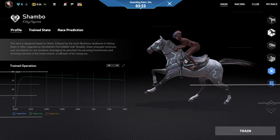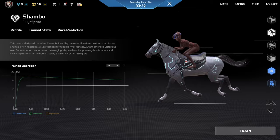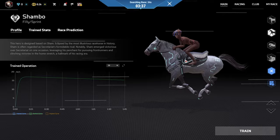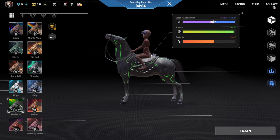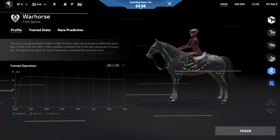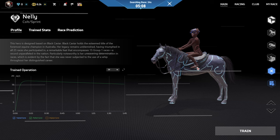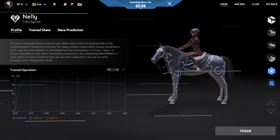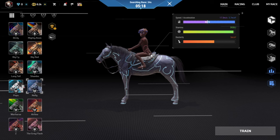I kind of want to go look at the other horses and see some quick facts about them. I was about to ask if Shambo was based on Sham — and then I read: 'This hero is designed based on Sham.' Sham is often regarded as Secretariat's formidable rival. Notably, Sham emerged victorious over Secretariat on one occasion, leveraging his penchant for pursuing frontrunners and clinching victories in the homestretch. Though what's different is Sham in the game is a Filly, not a Colt. I'm going to guess Warhorse is Man of War — 'This hero is designed based on Man of War. If there's only one racehorse to define the sport, Man of War is the one.' I'm going to guess Big Red is based on Secretariat — 'Big Red embodies the virtual essence of Secretariat.' Black Caviar is Australian. Nelly is a Colt in-game and Black Caviar is a Filly, so it is interesting that they're switching up the genders from the horses they're based on.